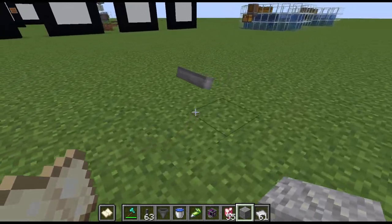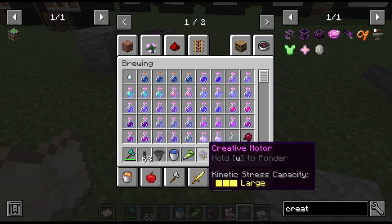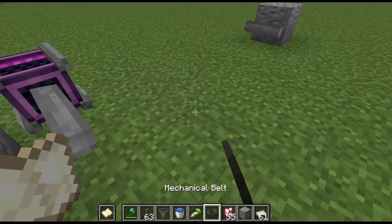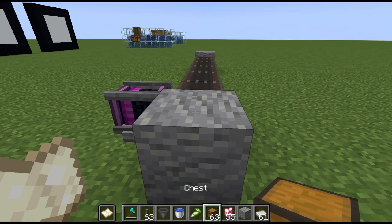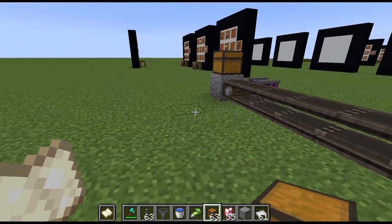We'll put one there. We're going to need a belt for this, obviously. Let's get a belt here — there to there, and we've got a belt moving. If I put a chest up here, I'm thinking I could do that — put a chest here and a chest here. Let's just demonstrate these funnels.